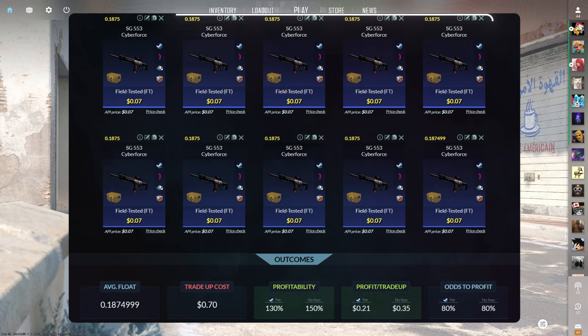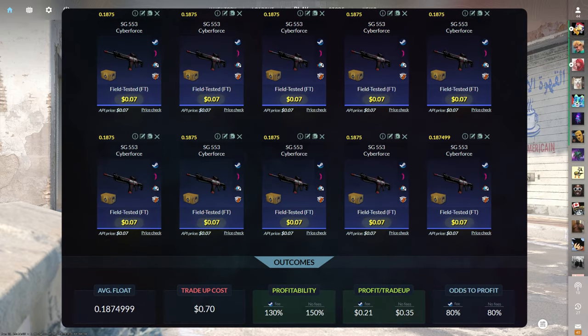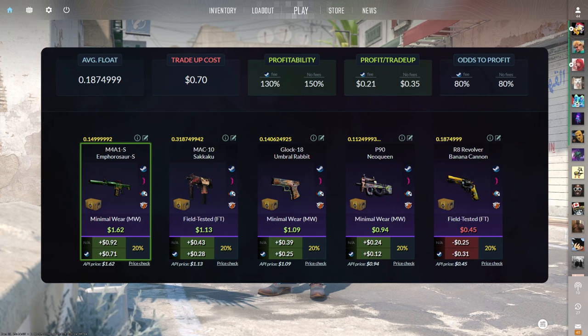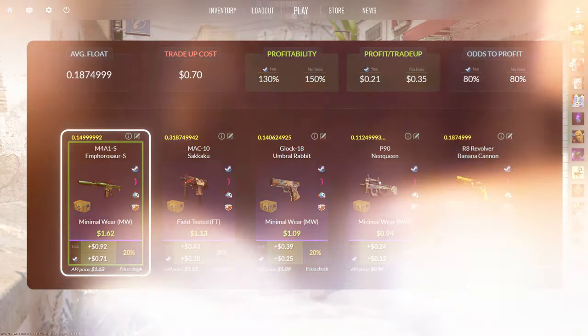The first trade-up consists of 10 field-tested Mil-Spec skins from the Revolution case below a 0.1875 average float. Make sure to get each skin for $0.07 or less. This trade-up costs $0.70 total and has a 130% profitability after Steam fees, with an 80% chance to profit each time. Of the four profit outcomes, the best is the Minimal Wear M4asaurus at just over $0.70 of profit.